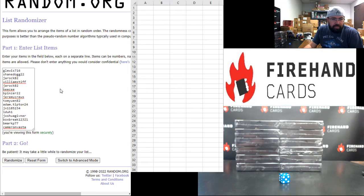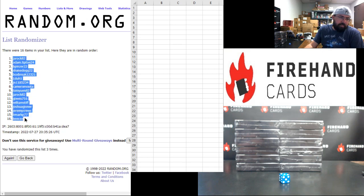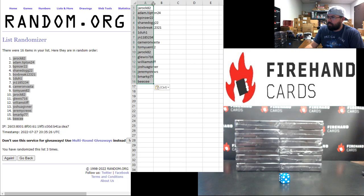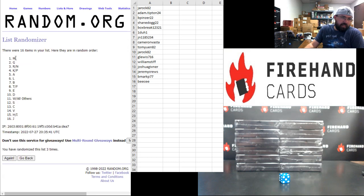G. Lewis up top, Cam Vassus at the bottom. Here we go. J. Rock at the top, B.C. at the bottom. All right, your letters: A at the top, W and all others at the bottom. Letter M at the top, Letter J at the bottom.